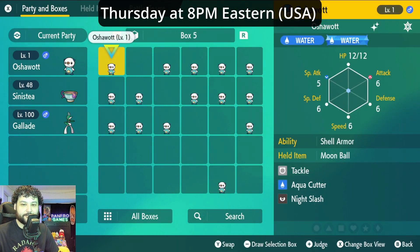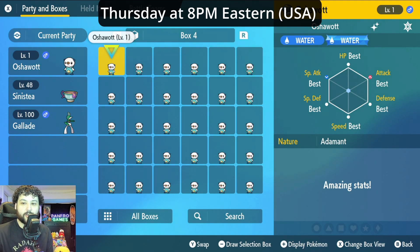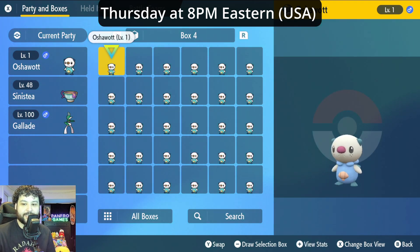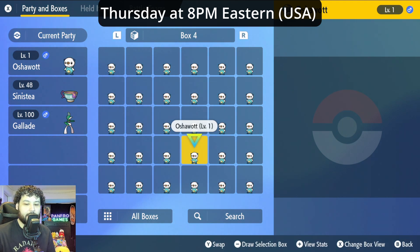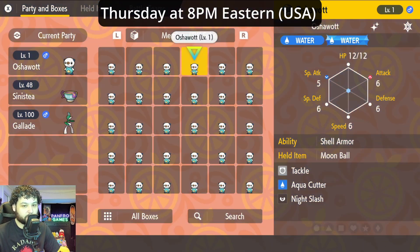Let's go through our boxes — we have a lot of these, a crap ton of Oshawott. They're all in Moon Balls, which is great. They're all Adamant nature, all perfect IVs, and all shiny. They're all going to be holding a Moon Ball so you can catch another cool Pokémon in a Moon Ball, because special balls are very hard to get and Moon Balls are personally my favorite. This will save you a lot of time on breeding.